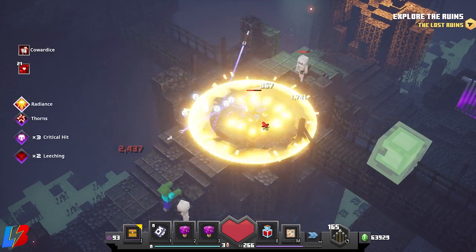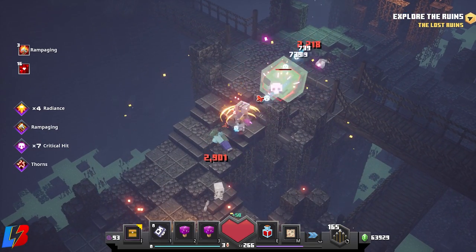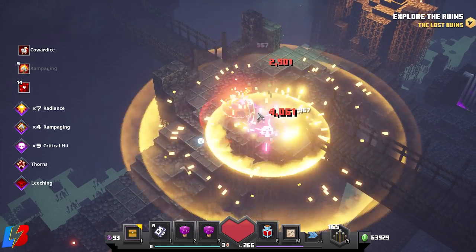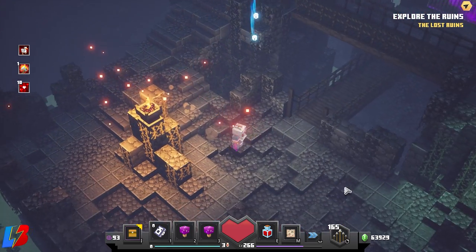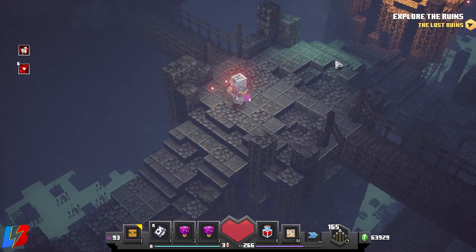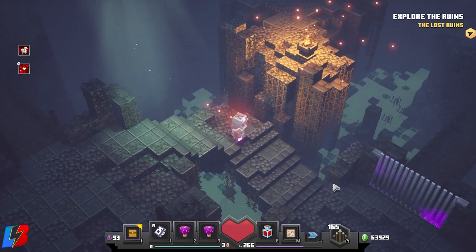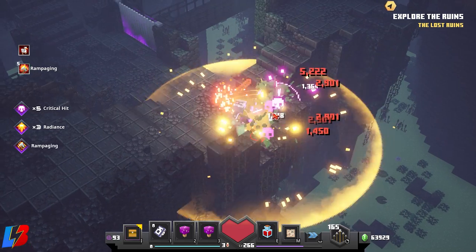Usually tank builds are mostly focused on surviving hits, but this one is dishing out hits too. As you guys see, I'm doing almost 5,000 damage on those hits, which makes it extremely powerful. In addition to that, I am not taking damage, so it's a really effective combination.